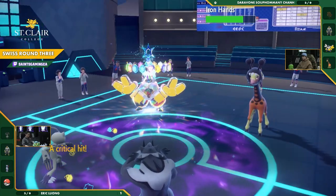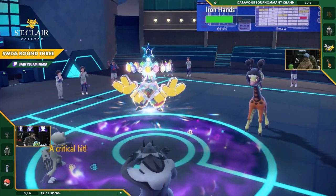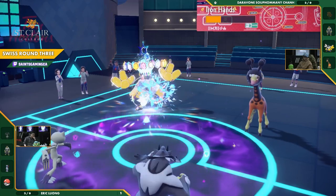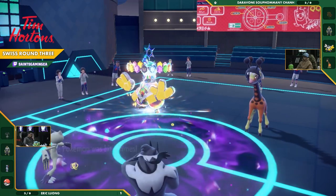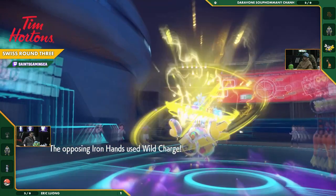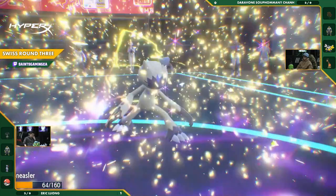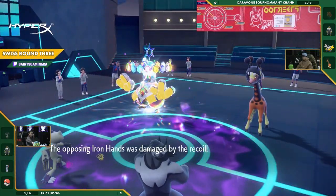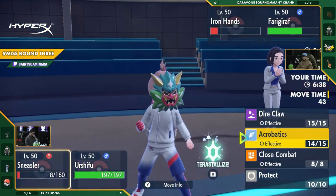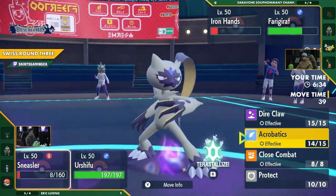Surging Strikes — once. We'll not get the knockout here, but it's going to do a lot of damage to that Iron Hands. Iron Hands actually did not Fake Out this turn. But what did it do? Wild Charge — on who? There it is. And 8 HP left on the Sneasler, just barely lives. That was the Special Defense boost from the Psychic Seed — the Seed was a Special Defense boost. That Sneasler was just able to tank it.